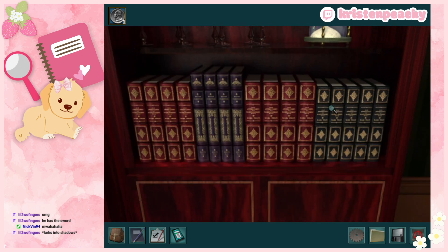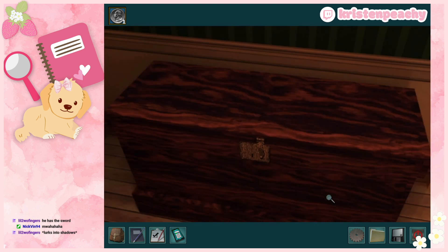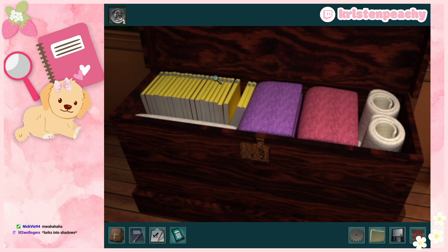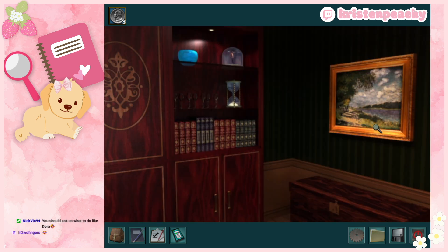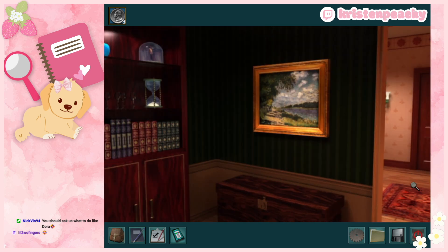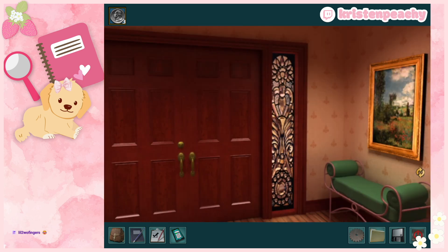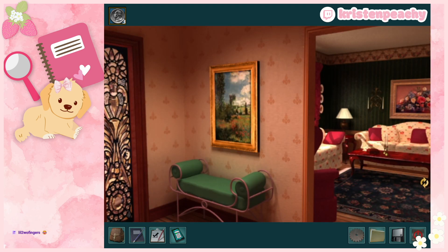Okay, anything else here? Just the key. Oh, these are Nancy Drew books — wait, that's so cute! These are a throwback to the original yellow-cover Nancy Drew books. Love that! What I've learned from Nancy games is you have to be so thorough — you miss one little corner or one little book and that stops you from progressing.